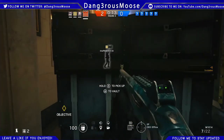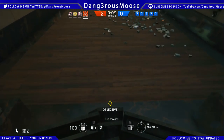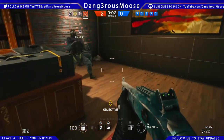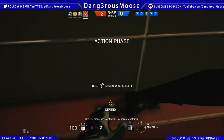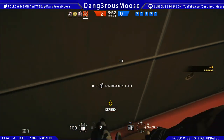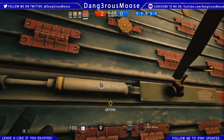Pretty much if someone doesn't have a breach charge, they're going to have a bad time. You can melee down these armor panels, but it takes 12 hits to take one down — which is a long time. By that point, with the constant whacking on the door, they're going to know you're not selling Girl Scout cookies and will probably kill you before you break it down.